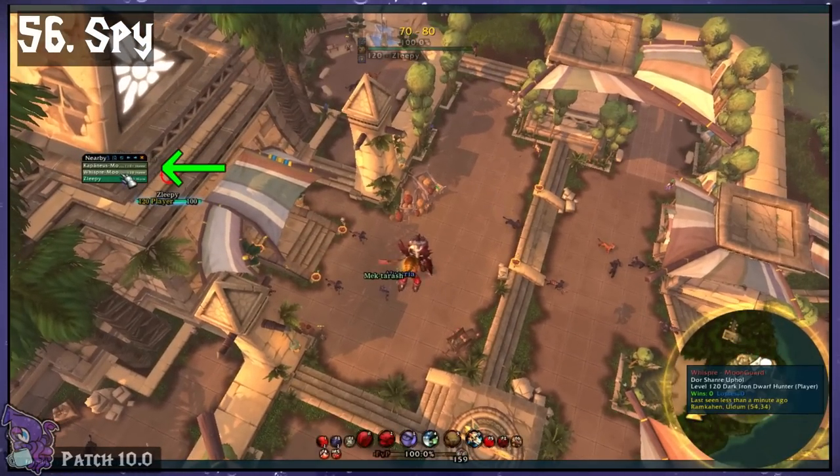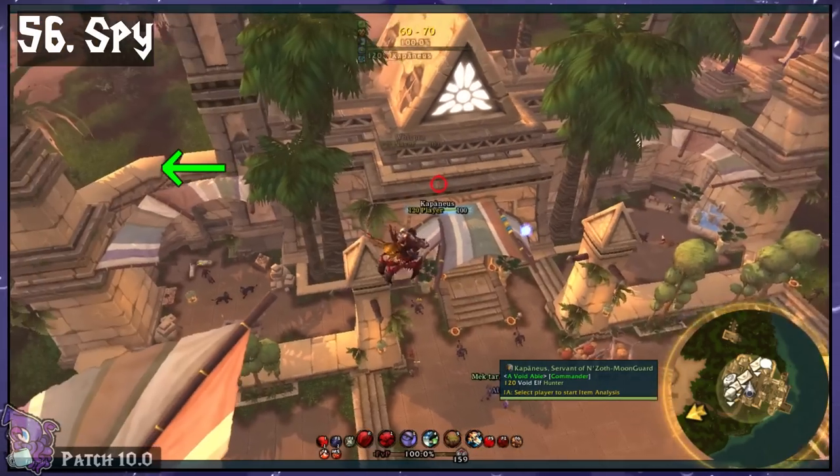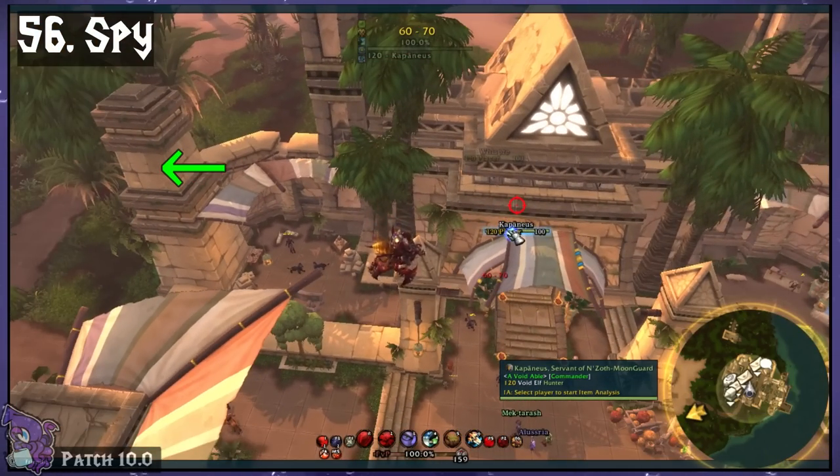Spy. A fabulous PvP add-on that alerts you to nearby PvPers, including stealthies. Fun fact: the sounds from this are from the old Star Trek shows.